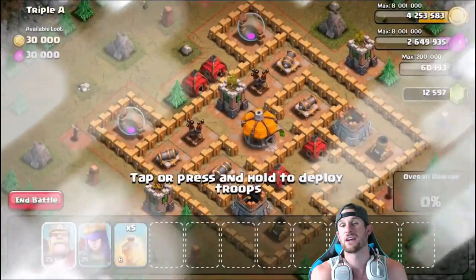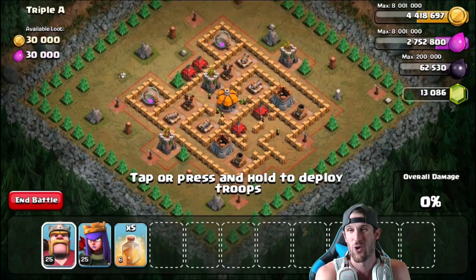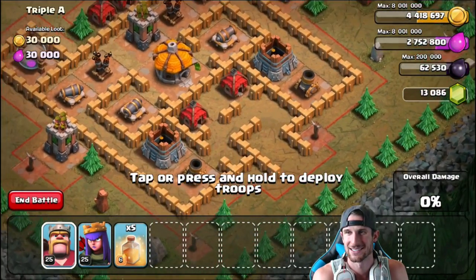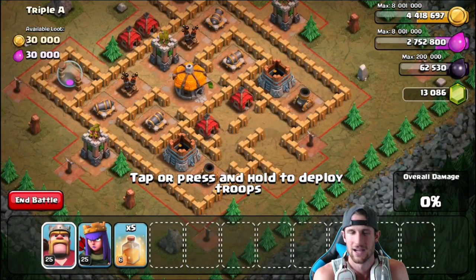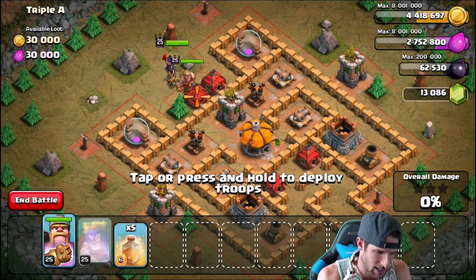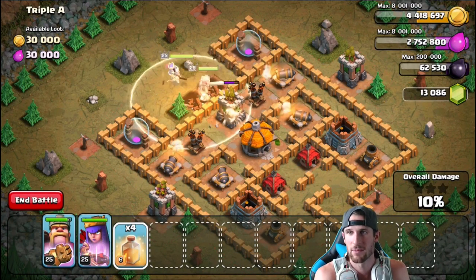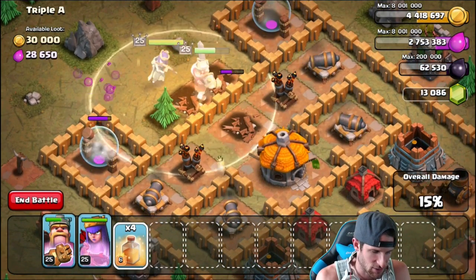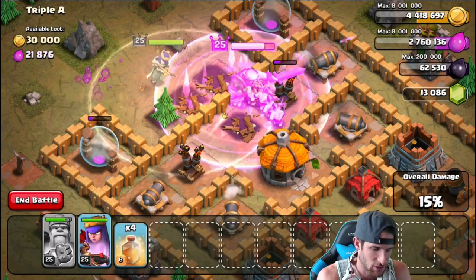Time for some Triple-A action on this one guys! Triple-A coming in hot with some low-level troops. Look at this little maze in the front — that's cute, huh? Cute little maze. Alright, let's go ahead and drop off our King and our Queen up here — King, Queen, heal spell. Keep them alive as the initial attack begins. We're gonna have to use the King's ability in just a second — we're gonna use it right now. Hopefully they can get up in there and do some work.